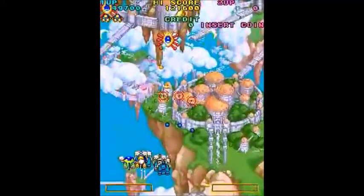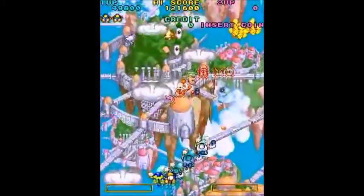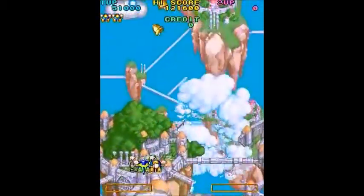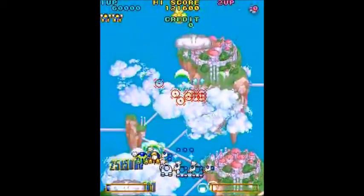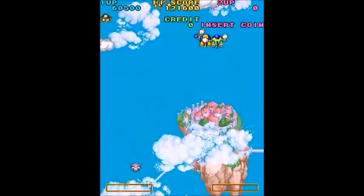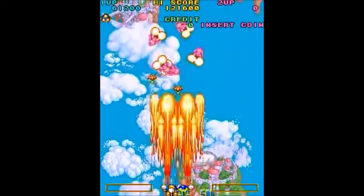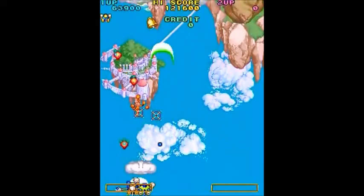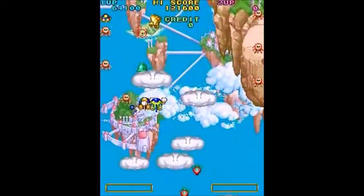I got Gwynbee, and now I have extra firepower. When Gwynbee gets touched by an enemy or an enemy shot, then you'll lose Gwynbee. If you die, then Gwynbee goes off by itself, and you can go pick it back up on your next life. And as you can see, he makes your charged shot wider, which is very, very nice.